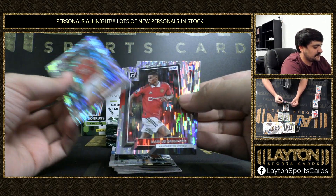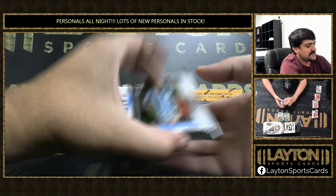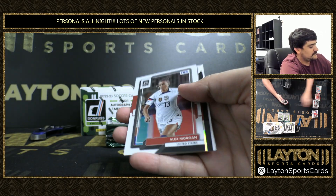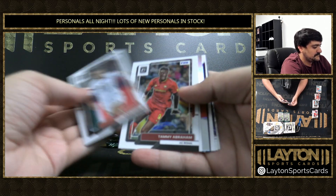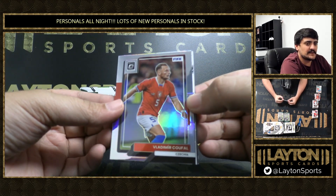There's our rookie shock of Colwell. Dumfries. There's a Messi optic and a holo of Vladimir Kufal.